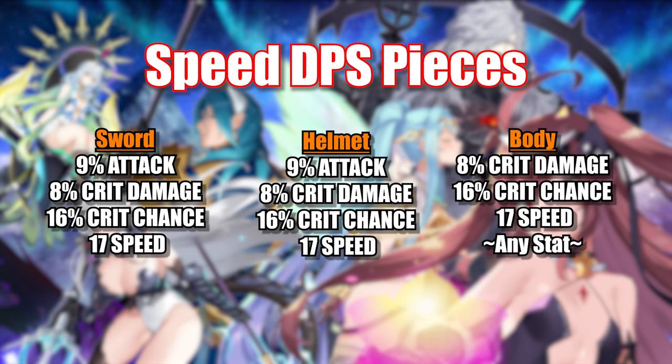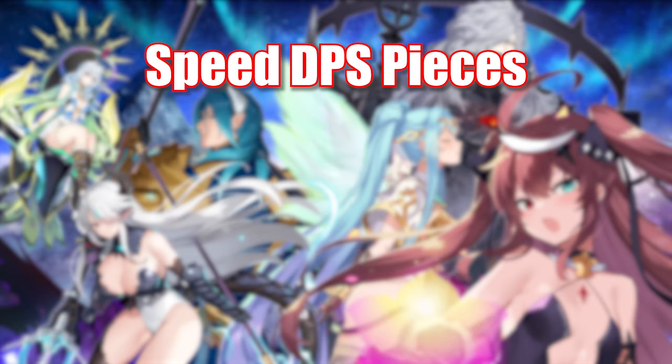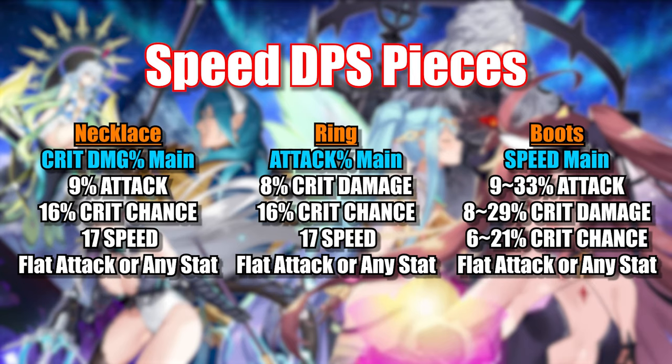The fact that speed set has a fairly strong sword you can get from Hell or Nightmare Raid with nearly perfect substats makes helmet my preferred left side choice for speedy DPS. For right side pieces on a speedy DPS build it's pretty straightforward — same substats mostly, with the appropriate main stat being crit damage for a necklace, attack percentage for a ring, or speed for boots. Boots is still my top pick here.